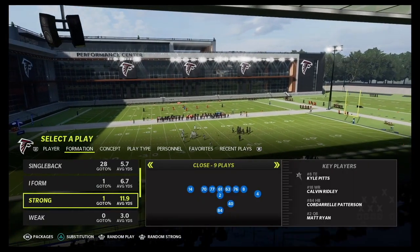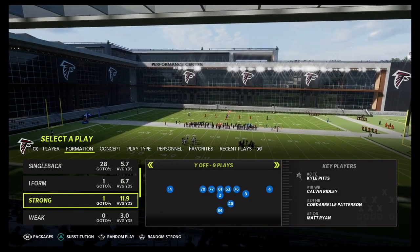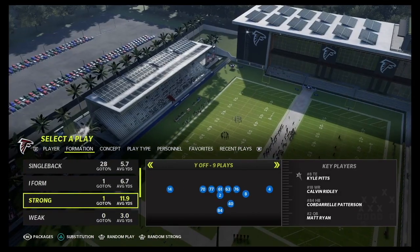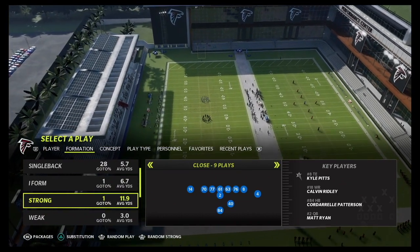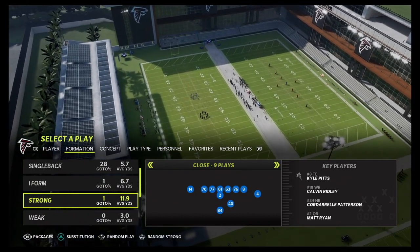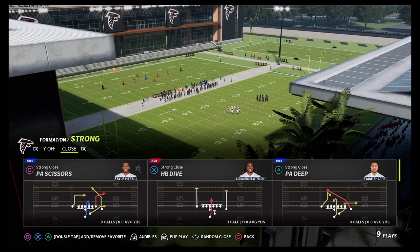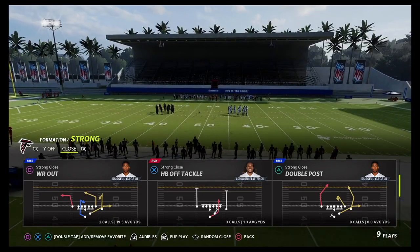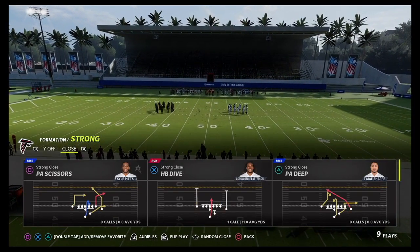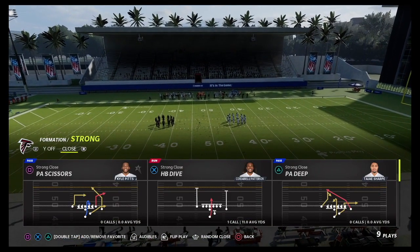The cool thing about this playbook is we have I-form Z-Close, I-form slot, strong-close, and weak-close, so you can audible around to all these different formations and create a nice mini scheme out of these under-center formations. Let's look at the strong-close. There are many good plays: the dive, PA Scissors, PA Deep for a bomb, wide receiver out, off tackle, and double post is really good. It's not the best strong-close in the game — it's missing PA Deep Cross — but there are a couple of things we can do.